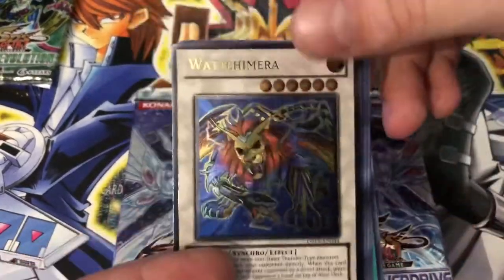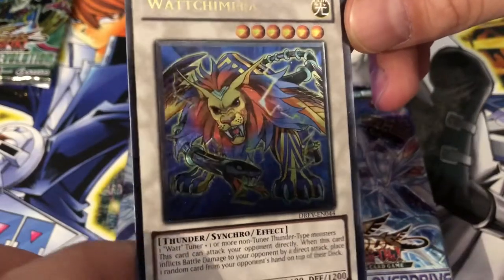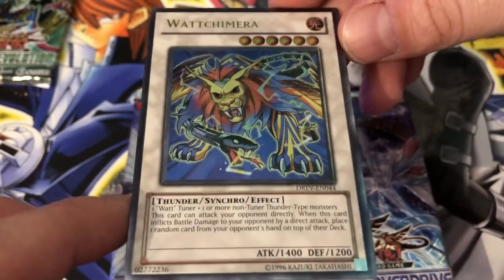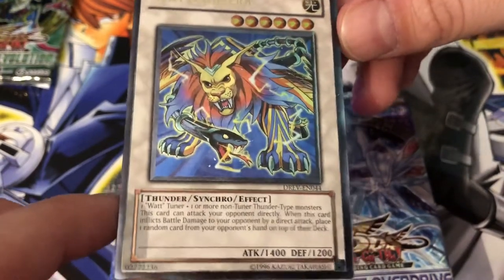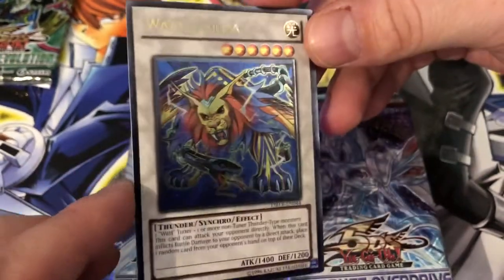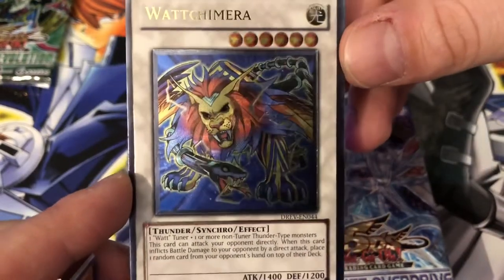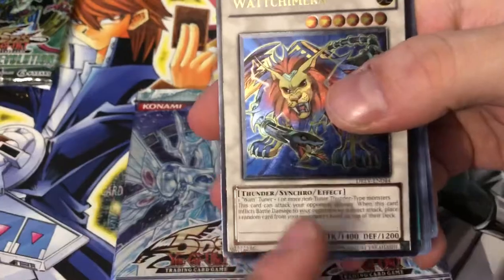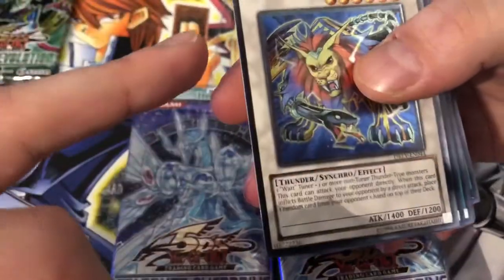This guy looks amazing — I don't even have What Chimera, that is really cool. One Watt Tuner and one or more non-tuner Thunder-type monsters. This card can attack your opponent directly; when it inflicts battle damage by a direct attack, place one random card from your opponent's hand on top of their deck. Awesome effect! It looks like a lion with a snake's tail, or like a griffin — so cool! And our rare is Amazoness Village. We absolutely crushed it!